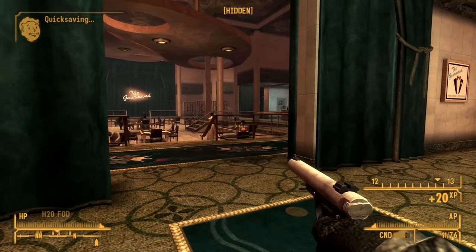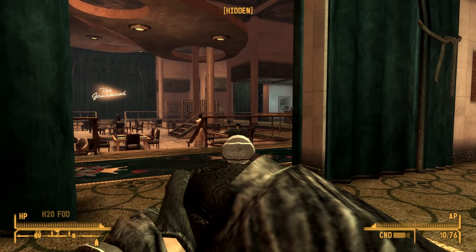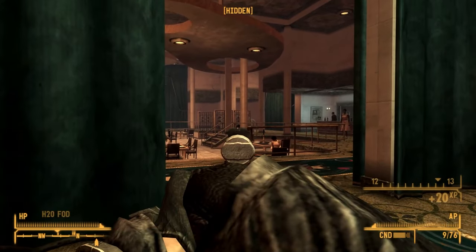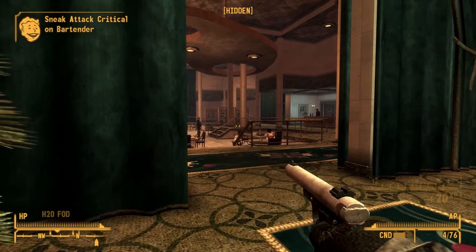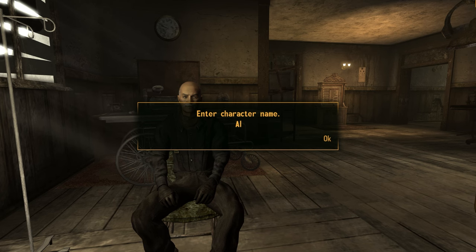My original intent with this challenge was to take out every leader of every major faction, kill everyone undetected, and use faction armor to infiltrate and kill most members of each faction. But like I mentioned, everything went wrong, and due to some poor planning, this challenge took way longer than expected and I accidentally forgot about a few factions. Now onto the challenge.